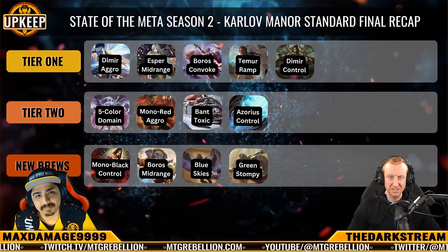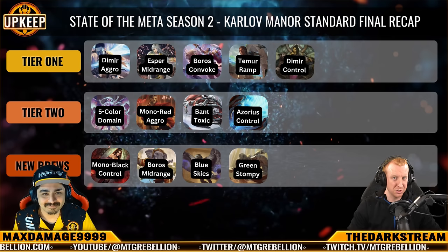And last but not least, now that the spoiler is out, we'll be showing Thunder Junction brews using Moxfield, highlighting Mono Black Control, Boros Midrange, Blue Skies, and Green Stompy.